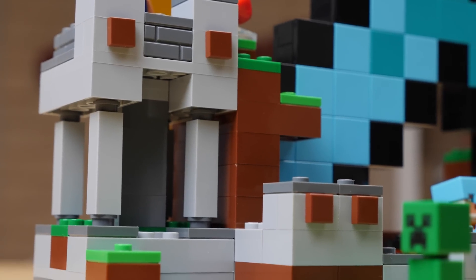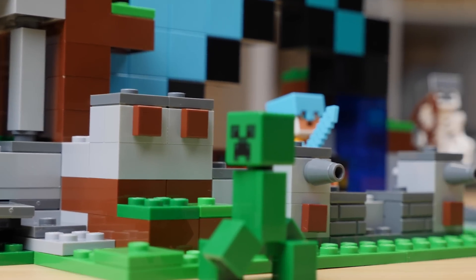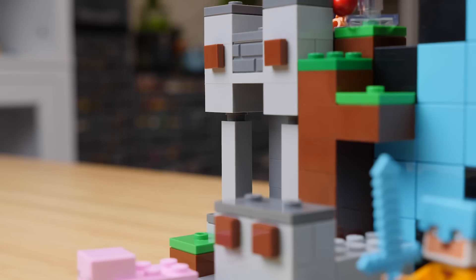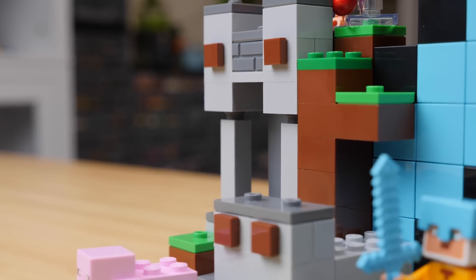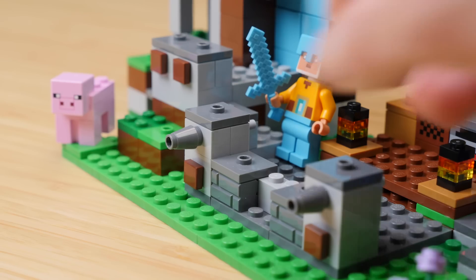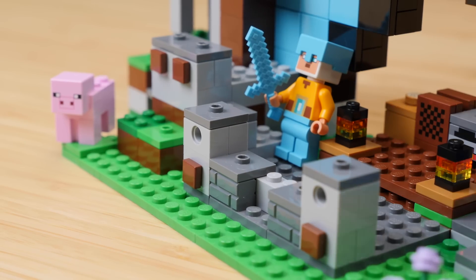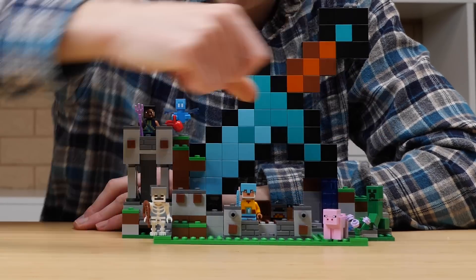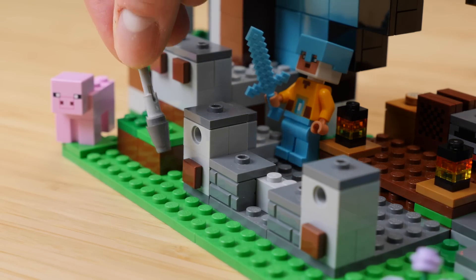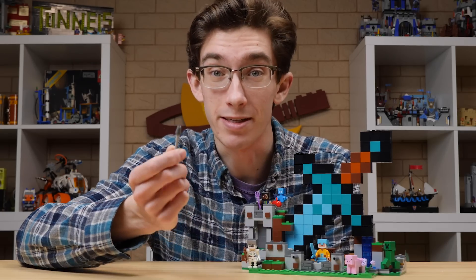The rest of the base is pretty primitive, featuring just some scattered cobblestone walls and a little defense tower adorned with buttons for detailing, which is a really nice touch, as well as some dispensers and the return of flick fire missiles. Good luck flicking these though — they're really awkwardly placed. The set also includes an additional flick fire missile as well as buttons to suggest that Redstone is firing them.